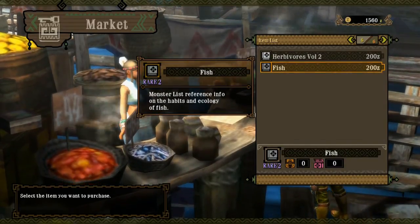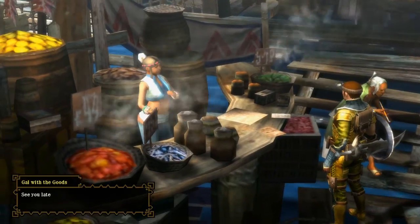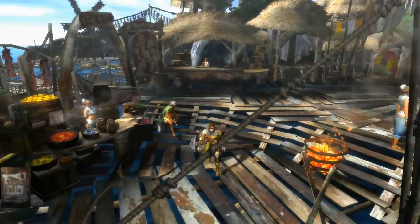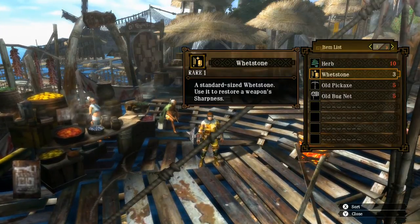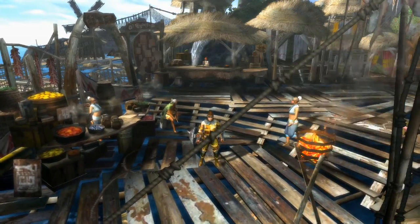Secondly, you must always have Whetstones. You cannot afford to let your weapon get blunt, and if you don't have a means to sharpen it then it's going to make hunting very very difficult and very annoying, especially if you start bouncing off enemies. So always carry Whetstones.